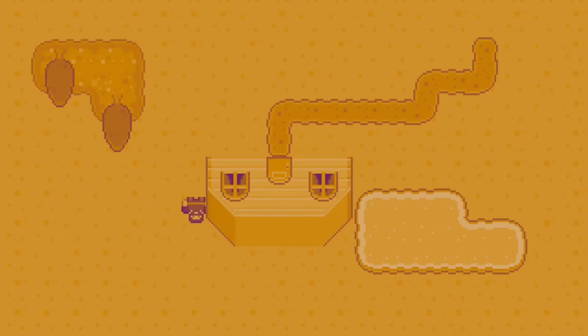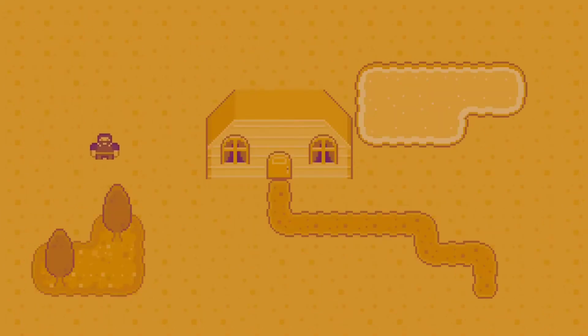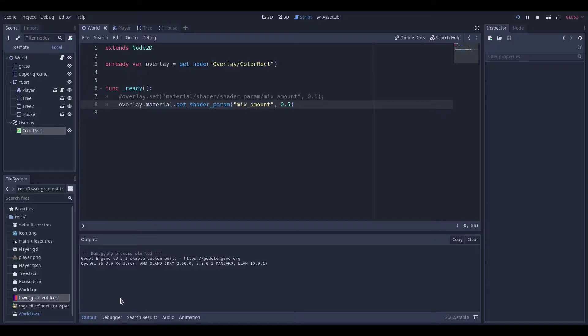Now it was time to play around with shaders. I wanted to add a sort of corruption effect to the town area which would reduce as you defeated the surrounding towers. My first attempt didn't go very well, but I managed to sort it out and worked out how to change the blend amount in the code.